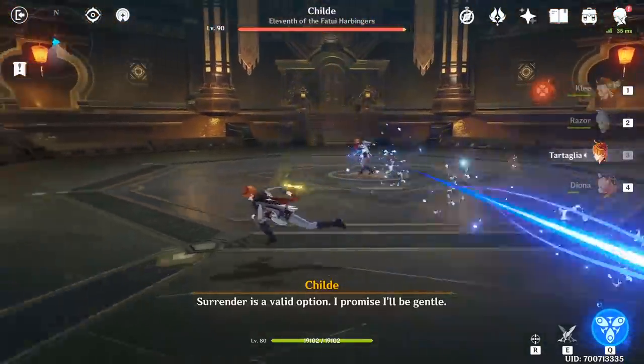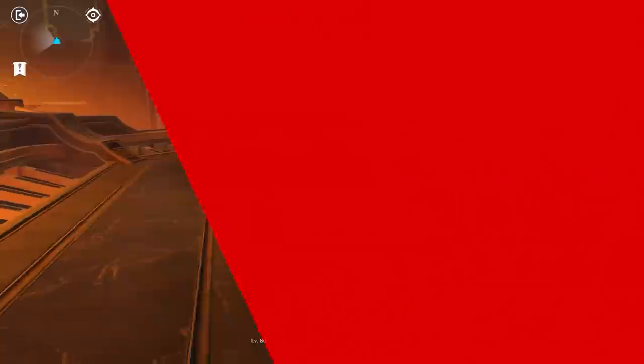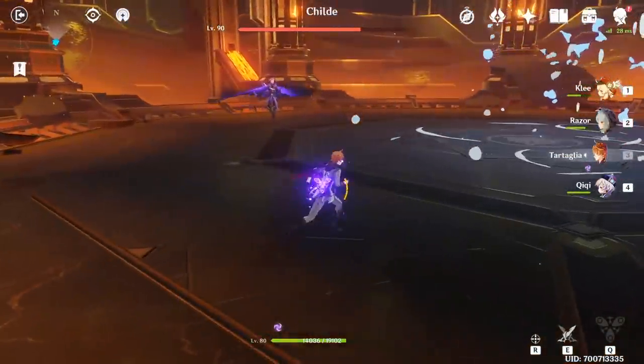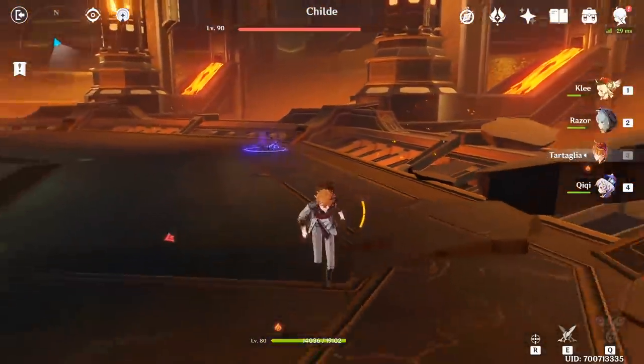This is a fight that's easier if you bring ranged characters, but is still manageable even with melee characters. The design behind the Child boss fight is very interesting – unlike Andrius and Dvalin, this is not a race to deal the most damage; instead, dodging attacks and learning the attack patterns will prove most valuable. To summarize: circular movement is the name of the game, so always keep yourself in motion and never move directly towards the boss, as most attacks are made to punish a direct approach. If you ever get marked, always run towards the edge of the room unless you have an elemental burst ready to survive his ultimate attack.